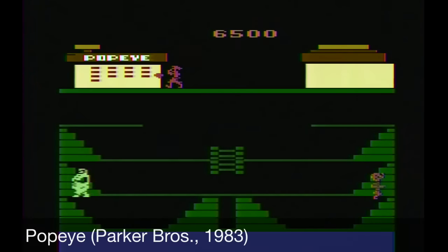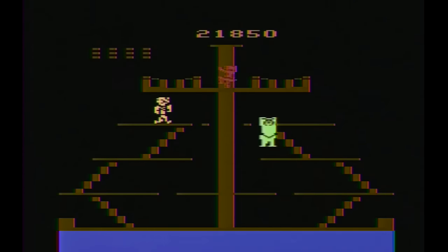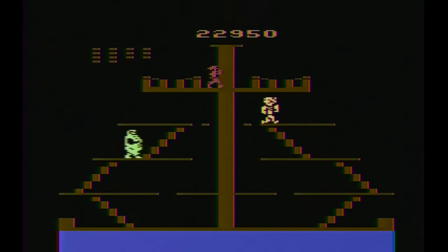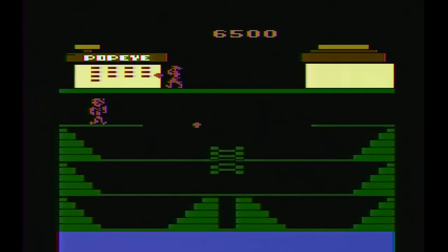Next up is Popeye, ported to the Atari 2600 by Parker Brothers, also in 1983. This is a surprisingly competent port of the arcade game, featuring all three stages, background music, and most of the gameplay mechanics from the original. The main goal is to collect the trinkets Olive Oyl is dropping from the top of the screen. After collecting one, it is tracked on the grid in the upper left corner. Additionally, after grabbing a trinket, a projectile will come at you from the opposite side of the screen.